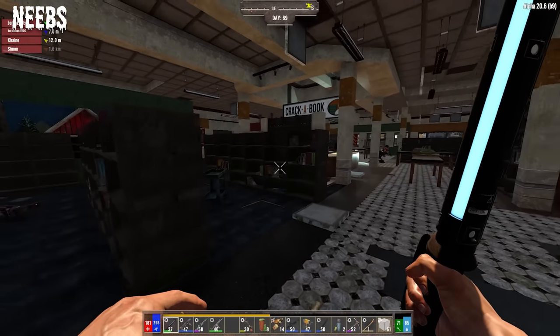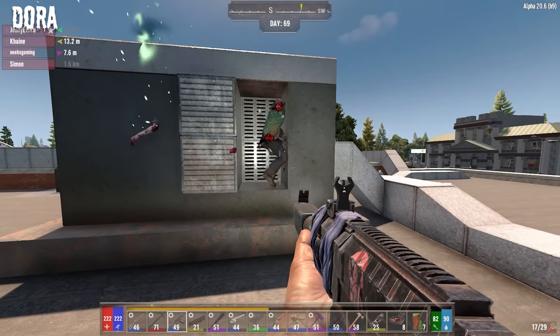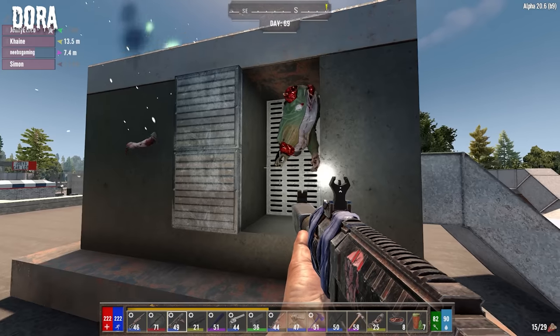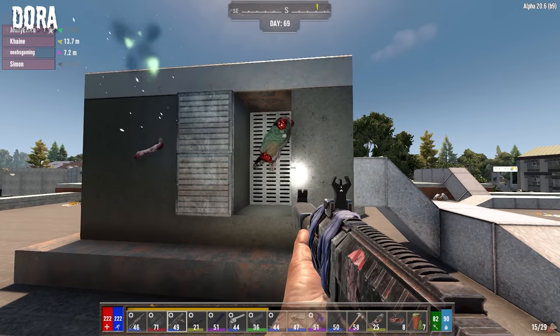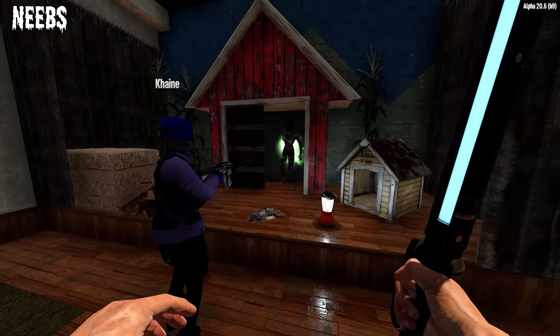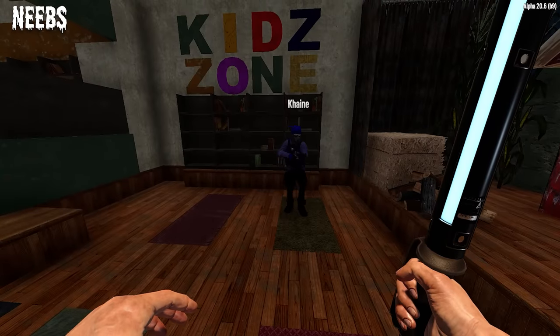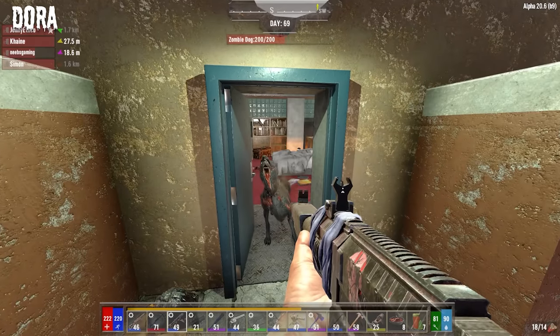I just shot off every limb on this guy and he's still floating in the air walking. I think we've got a leg issue — I can't interact with anything. Oh there you go — we're back in. I think we're good.